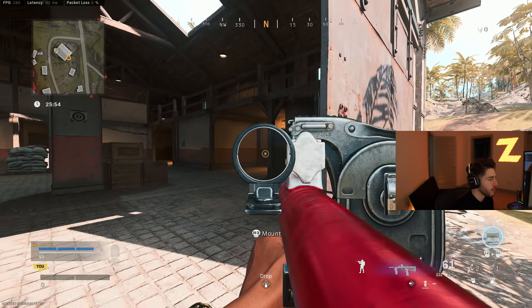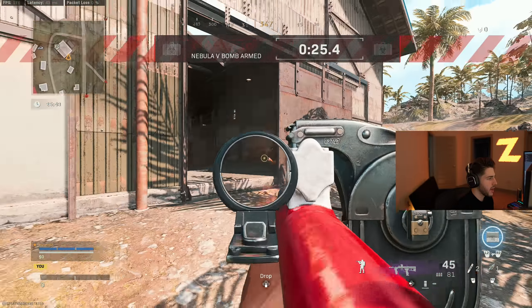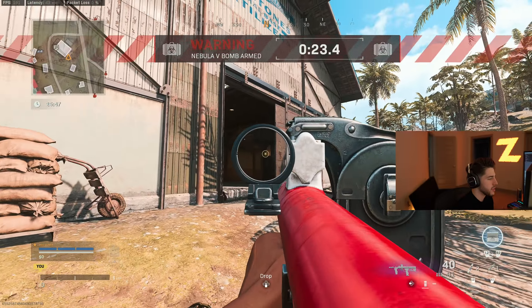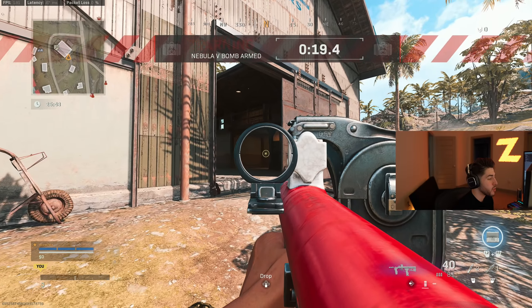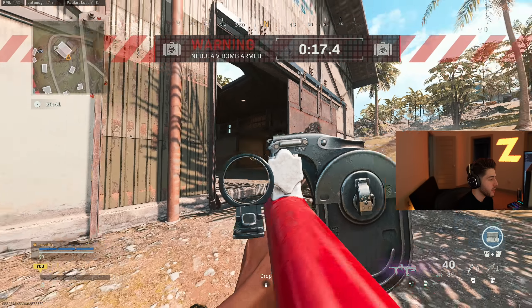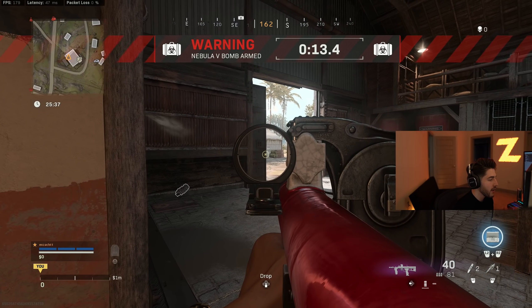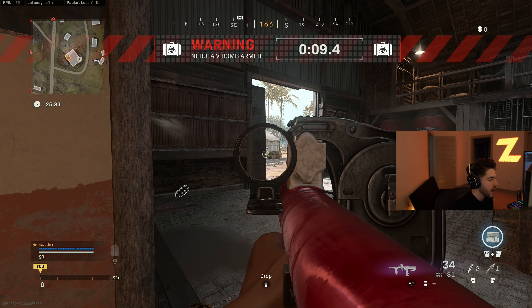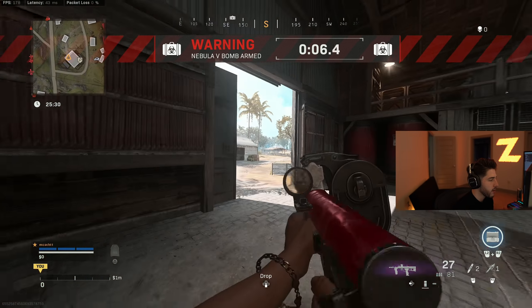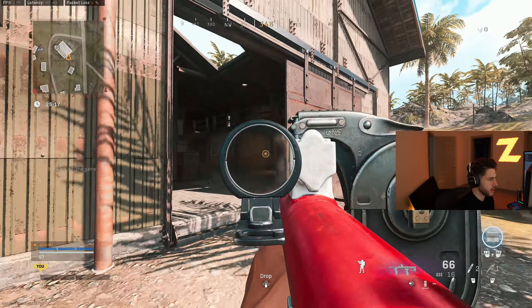In Warzone you die very fast, so you always want to be the first one to land shots. In that situation I would not do a side-to-side bhop because he's just going to land way too many shots before I can even shoot him. This is where the diagonal bhop comes into play, because it allows me to ADS on target before I even get there. So when I'm eclipsing my cover and entering his line of sight, I'm already shooting back at him — he's left trying to track me while I'm already dealing damage.